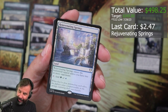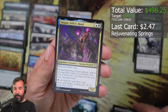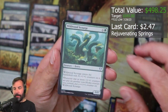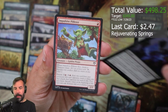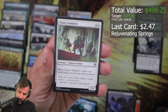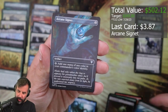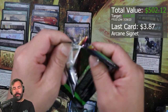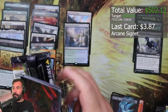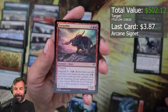Rejuvenating Springs, Both Those, Tidemaker, Sarith Awakener, Tigram, Furious Rise, Wildwood Scourge, Carrion Grub, Diver Imp, Impulsive Pilferer, Palace Sentinels, Opal Palace, Arcane Signet, and a Swamp.